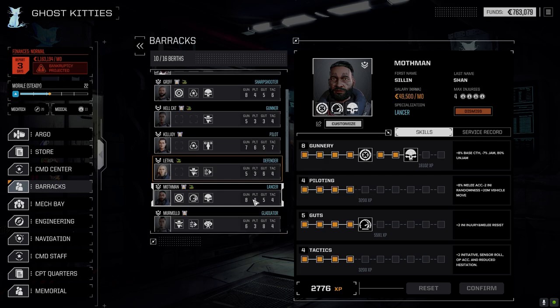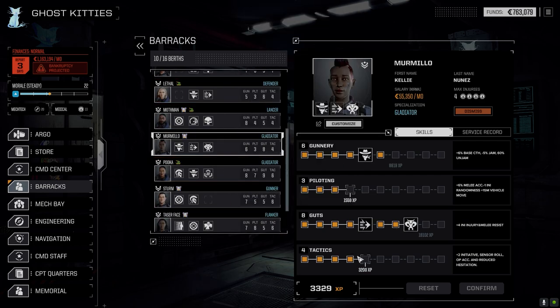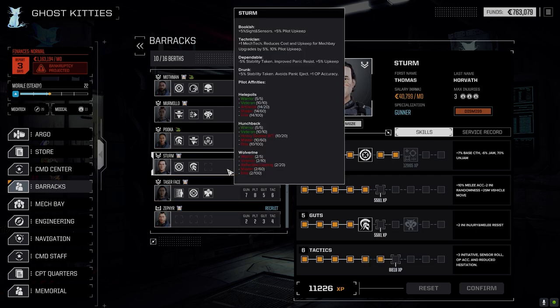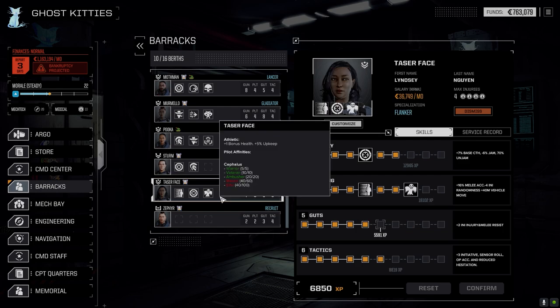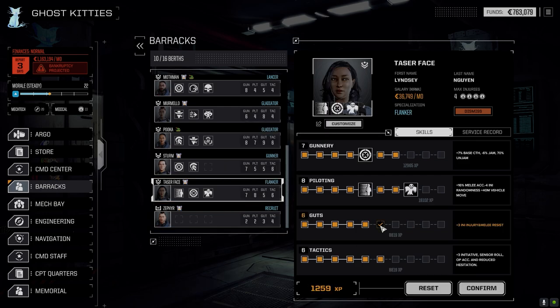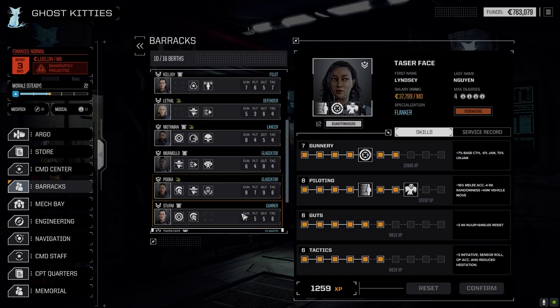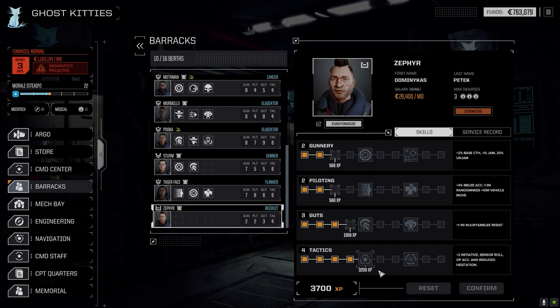Mermilo I think is still fine - tactics gives us nothing really amazing, so let's go Piloting. Minus two initiative randomness, let's go that route - she's piloting the Jenner. Then let's go with Stern, saving up for Gunnery. Taser Face - let's go with Guts injury melee resist, confirm that. Zephyr we'll just leave alone for now - he's a temporary mech pilot we picked up a little while back.